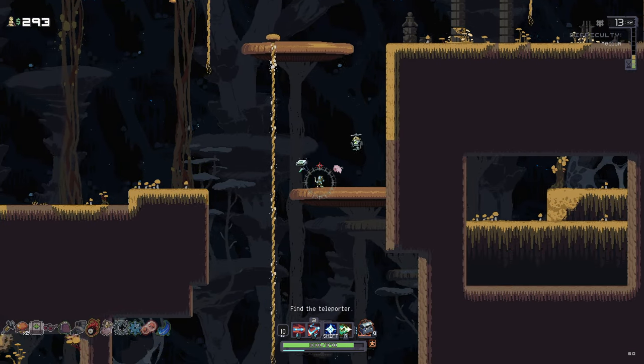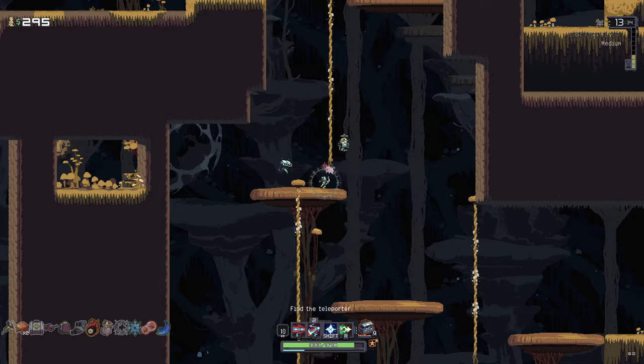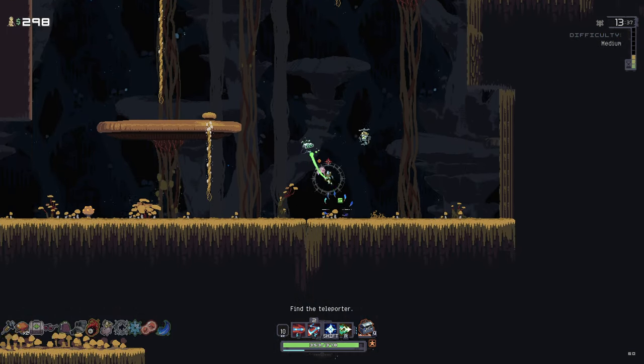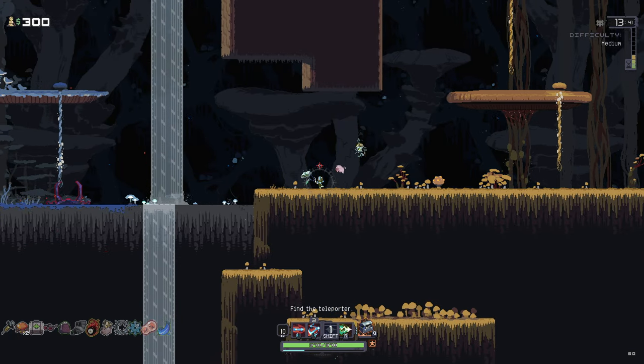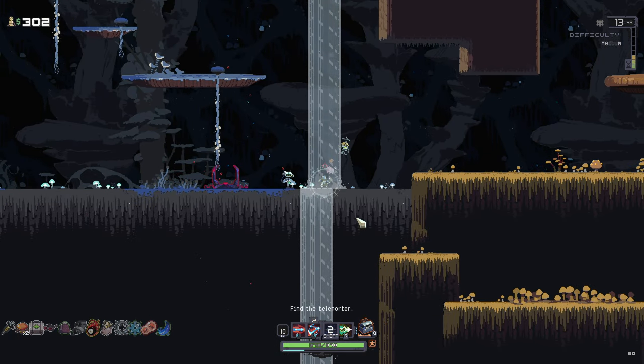Good old Hopoo Feather. That means we can basically negate all fall damage by jumping just before we land. There's that teleporter event — at least we know where that is. I feel like we've not got many chests so far.